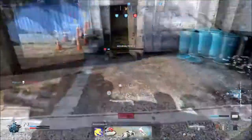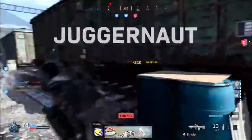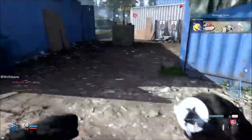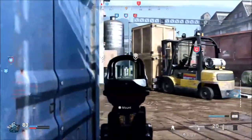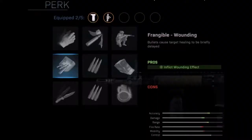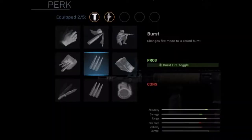Up next we have Stance Training — extra training provides greater accuracy in supported positions, so that's when you mount stuff. The pro is crouch/prone recoil control. The fourth perk is Frangible Wounded — bullets cause target healing to be briefly delayed. The pro is inflict wounding effect. The next perk is Burst — changes fire mode to three round burst. The pro is burst fire toggle.